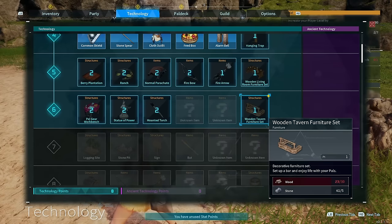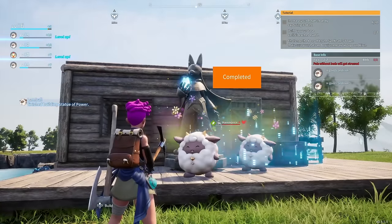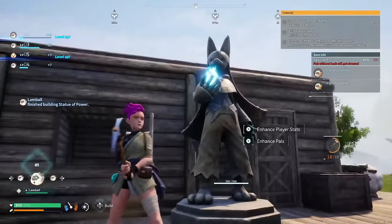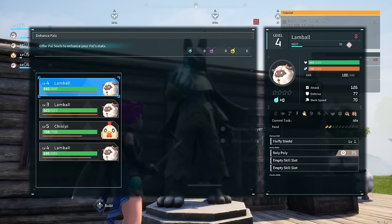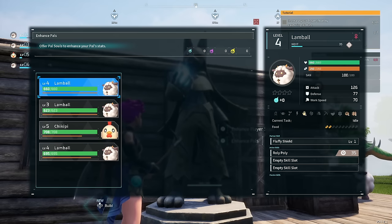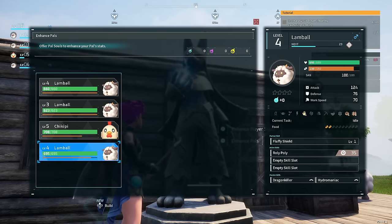Those effigies you gather and the pal souls you find all go into the Statue of Power, which you need to craft and place at your base. This is how you upgrade your pals and give them new abilities to make them stronger. You'll spend your effigy points here, and you'll need a lot of them as each upgrade level requires more. Also worth noting that pals come in male and female — you can breed them to produce more pal creatures, and you can even cross-breed different species to get unique ones. If you have limited spheres and you're bringing pals back from far away, try to get a male and female pair.